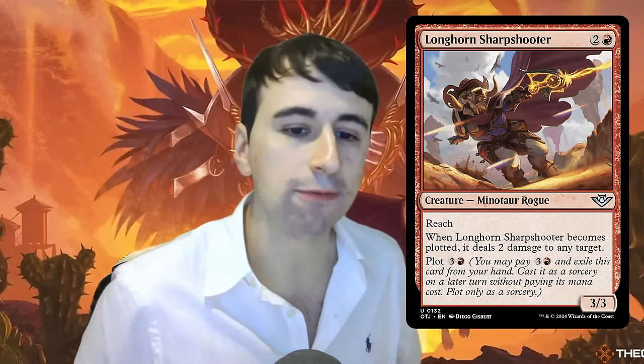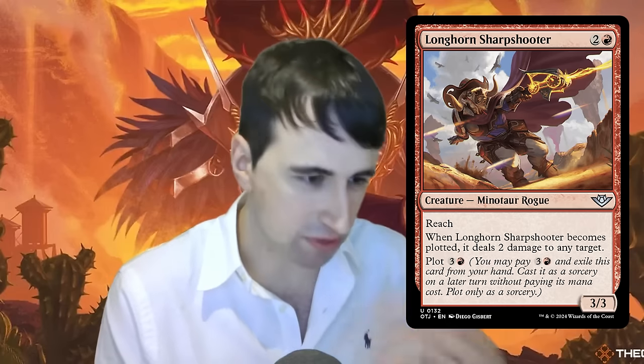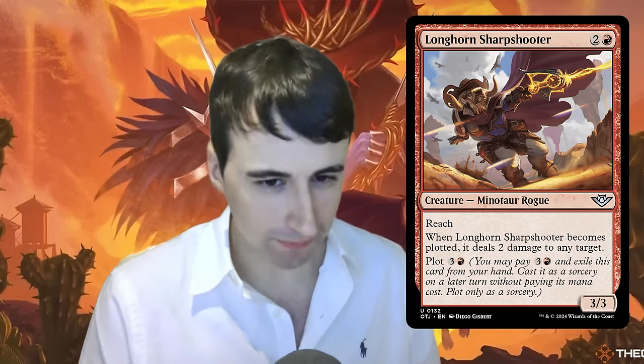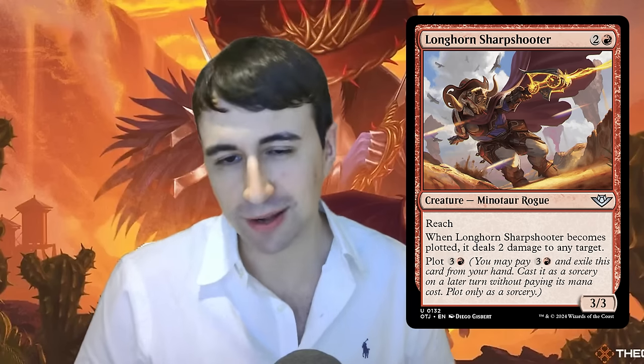Another flavor of Plot cards: cards that give you an effect when you plot them, like Longhorn Sharpshooter — two and a red for a 3/3 reach at uncommon, plot cost three and a red, and when it becomes plotted you deal two damage to any target. It's the same question of value now versus board presence now. Good players know how to analyze the game state and decide when to just play their 3/3 on curve versus when they can afford to plot the Longhorn first. Plot is going to be a very skill-testing part of the format.